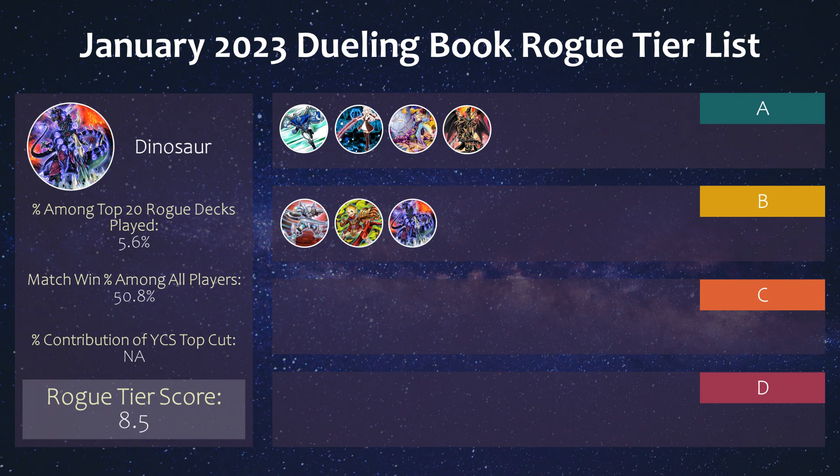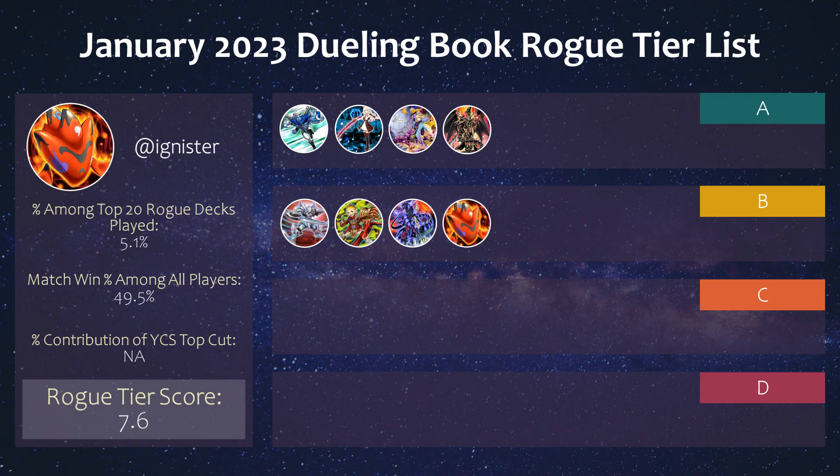Next we have Dinosaurs, which while no longer a tier 1 strategy, you have to give it credit for being a popular rogue strategy for a very long time. The Grave Shufflers can really mess this deck up, which is hard since traditionally Dinos are a going-second deck, although it can be built as a going-first combo-heavy option. Then we have Ad Ignisir — there are always a couple of strong players on Dueling Book who do well with this deck regardless of format. Lots of fusion-based decks even play Starving Venom just to out tower monsters like Arrival, so the respect is still there.